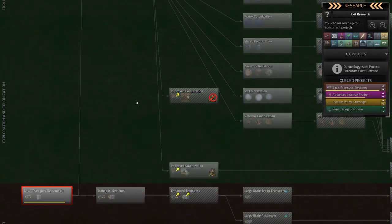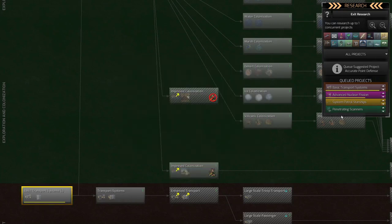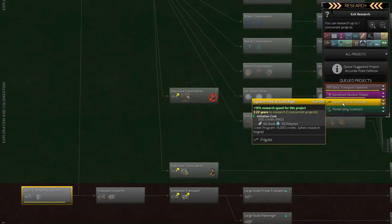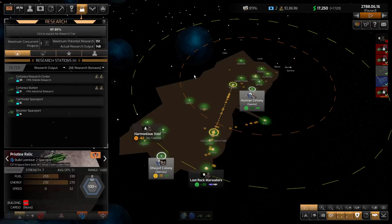I really want this improved colonization too, as we mentioned earlier. But I want to kill the pirates before I do anything else. These patrol ships will take a little while, so I'm going to let that run, but we'll come back and revisit research pretty quickly.